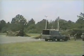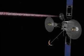Ground-based fixed command and control units can communicate with the Dominator by use of space-based satellites.